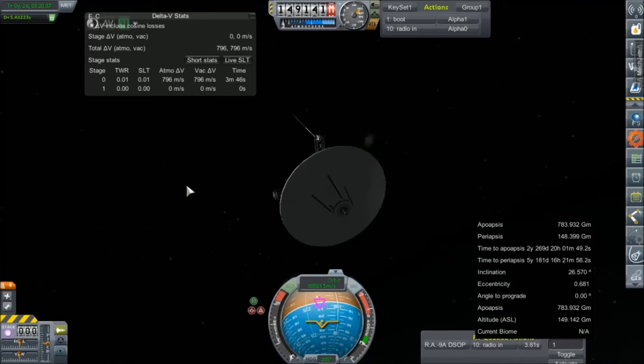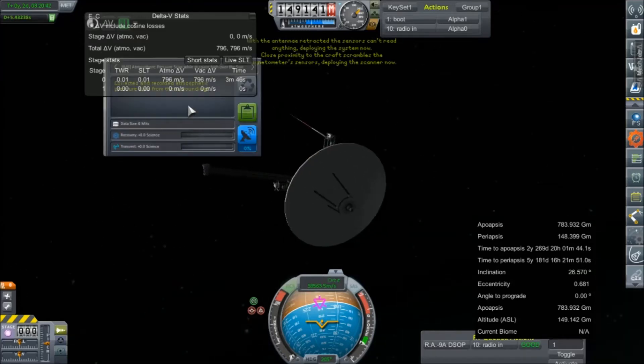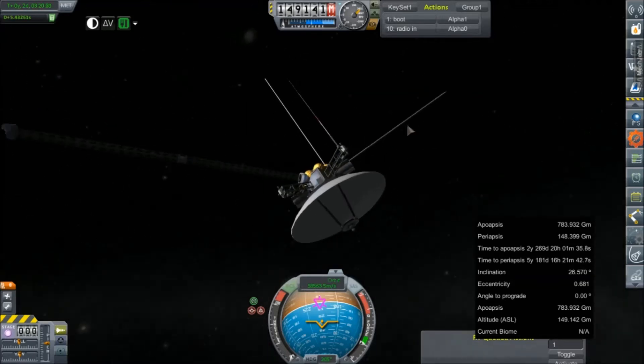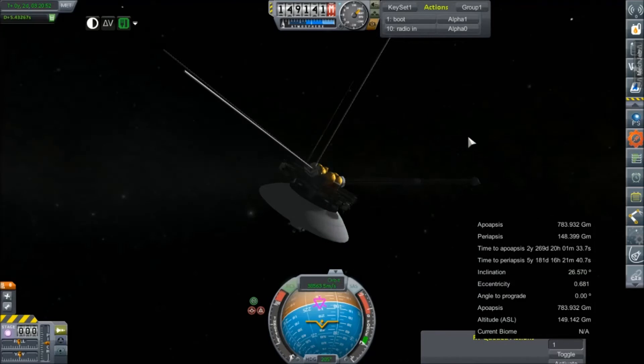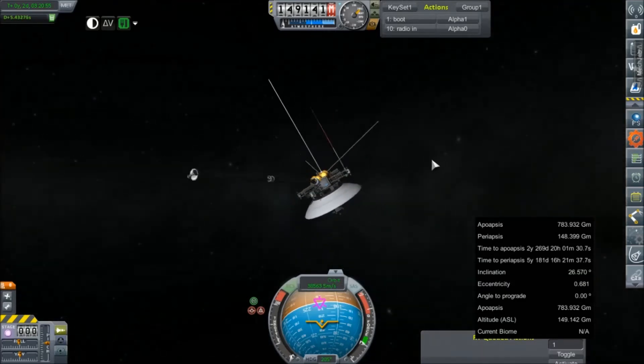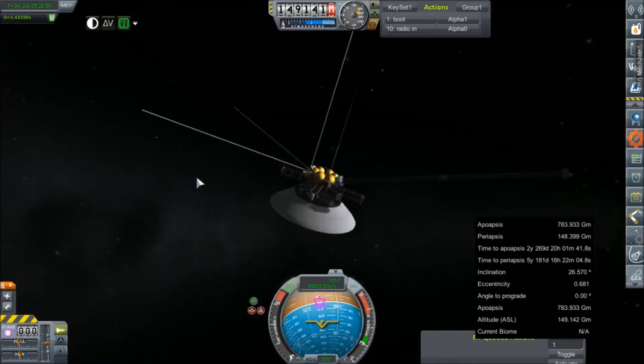We're just going to do a radio systems check — it'll take about two more seconds to get there. We'll also boot up everything and make it look super nice. We're probably not going to score any good science points here, but it does bring us into our operational state, which I think looks really cool. Very Voyager-esque, I would say — and that is intentional.